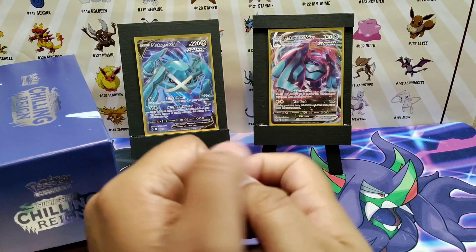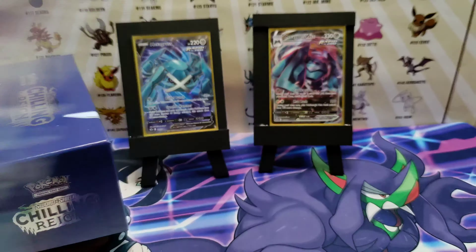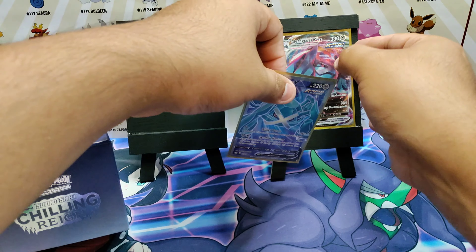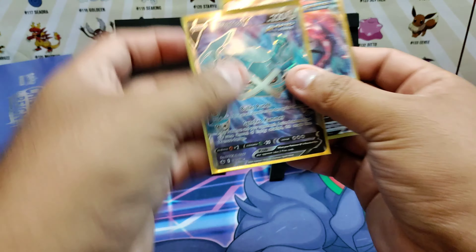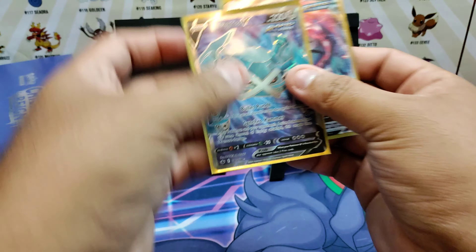The last pull is a holo. Not that bad — pretty good, pretty good. Stay tuned: probably by Sunday I'll do a mail day video with some awesome stuff and I'll be opening up a couple more Chilling Reign packs. Other than that, thank you for watching — I got a really early, awesome ETB here. Not the best pulls but I'll take them. Thank you guys, have a great day, and remember to like and subscribe!